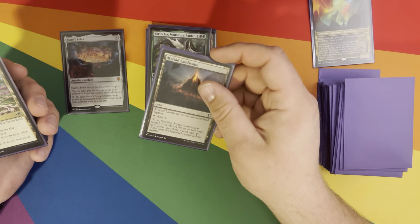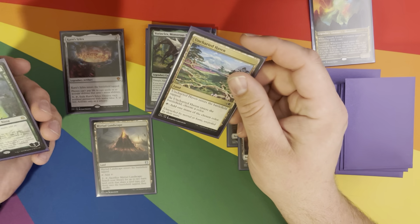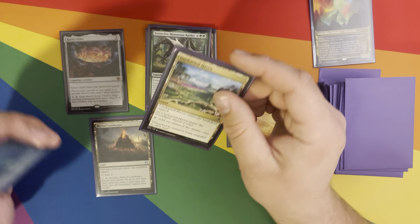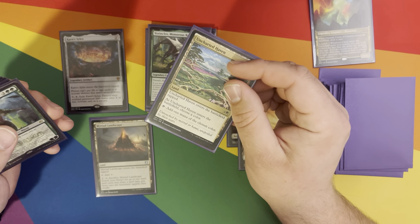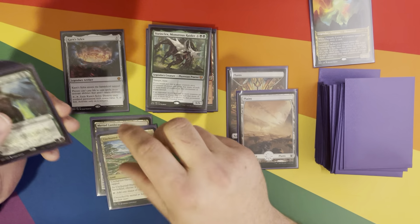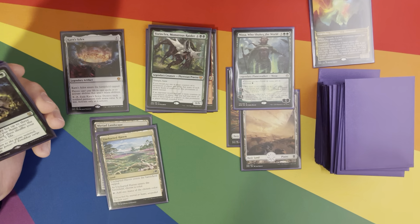Myriad Landscape lets me search for two lands — more land drops. Uncharted Haven is in here in case I'm drawing into lands that are not colors I need. Nissa Who Shakes the World synergizes very well with landfall — because we're throwing a bunch of lands out, they're becoming creatures.